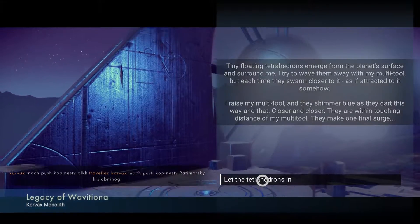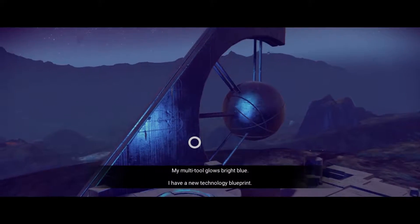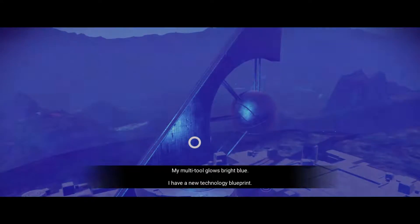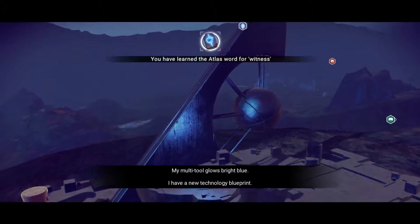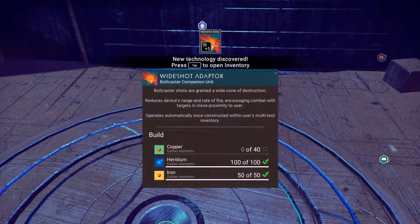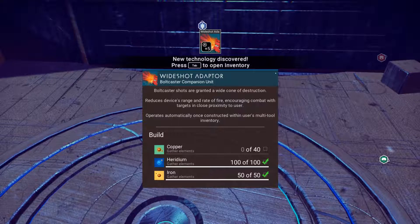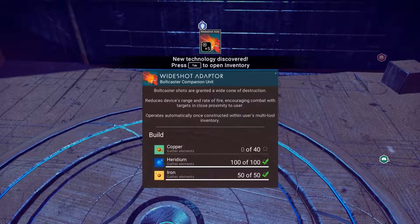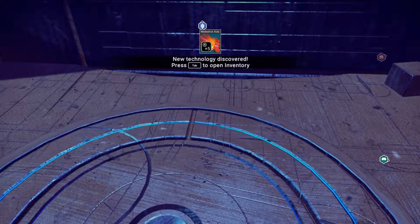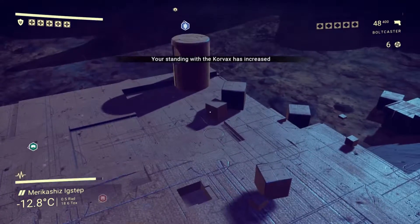I let them touch my multi-tool and it glows bright blue — I have a new technology blueprint! These things give ancient alien technology. It's a Wide Shot Adapter: bolt caster shots are granted a wide cone of destruction, reduces device range and rate of fire, encourages combat with targets in closer proximity. So I have a shotgun attachment now — neat!